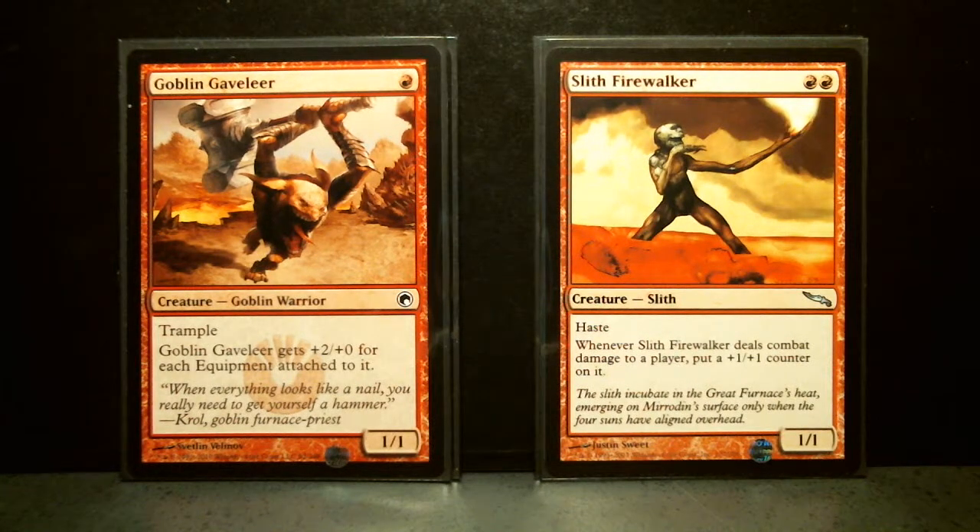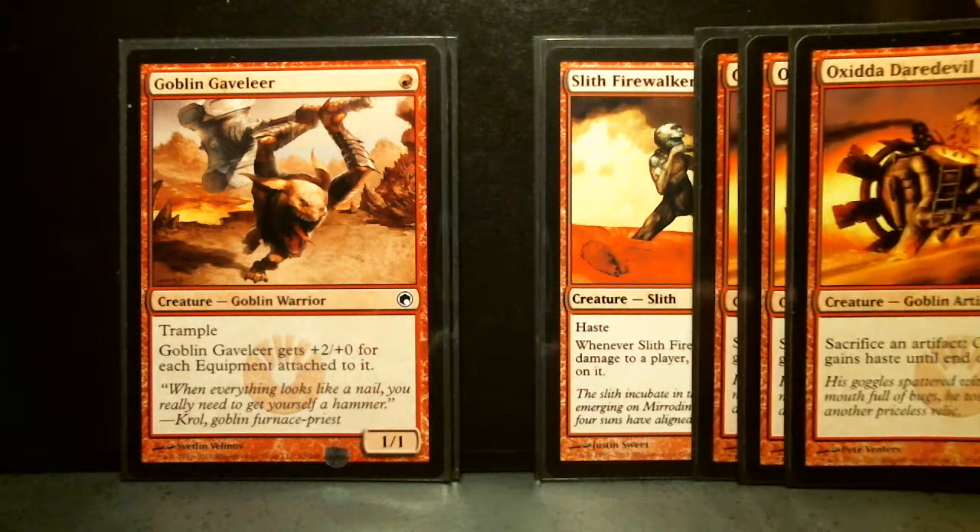2 of Goblin Gavalier and 1 of Slith Firewalker. Goblin Gavalier is a Goblin, aptly named — a 1/1 with Trample, common from Scars of Mirrodin. It gets +2/+0 for each equipment attached to it, which could be useful. The Slith is an uncommon from Mirrodin with Haste, a 2/1/1. When it deals combat damage to a player, put a +1/+1 counter on it — like Stromkirk Noble in current standard, where it keeps getting +1/+1 as it hits.